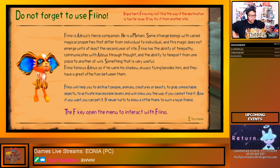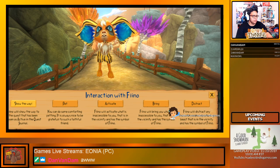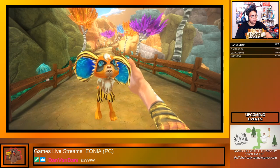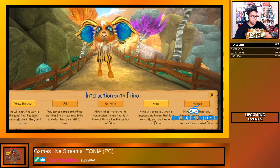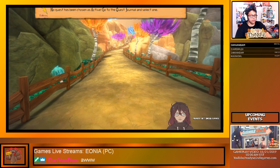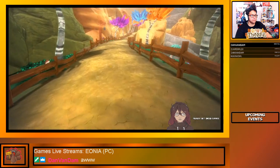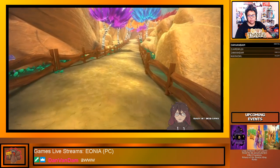Don't forget to use Foligno. Okay, so I can use the F key to interact with him. He needs the loves, he needs the cuddles! The fact that they just brought him up leads me to believe there's going to be something more with him story-wise.